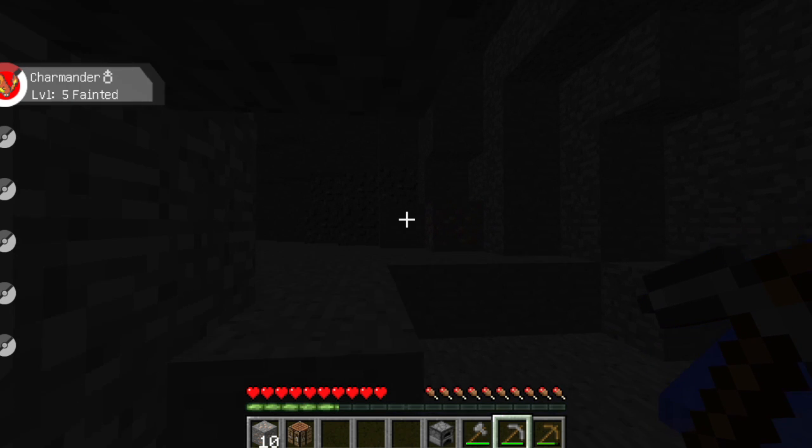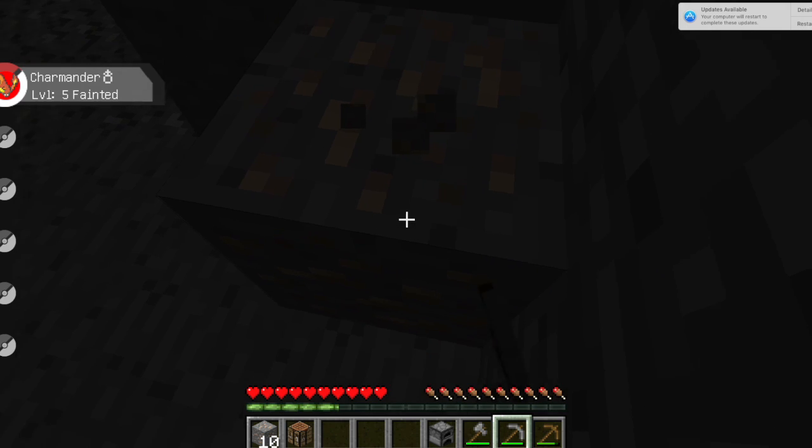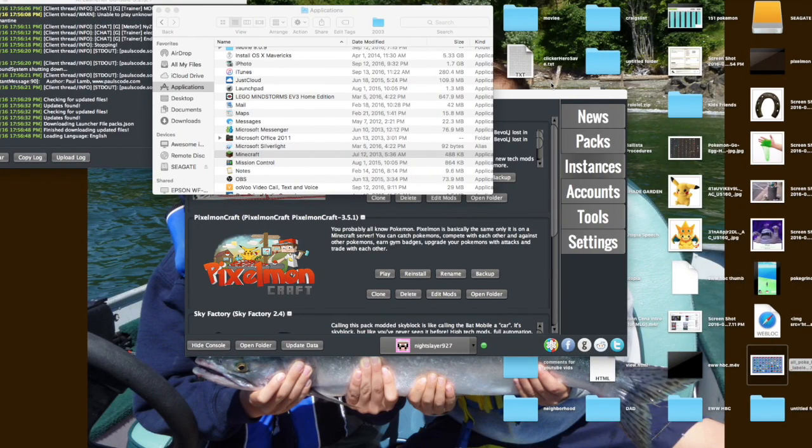Oh my god, there was some coal back there — we'll probably run into some more because coal is the most common ore. And what's this? I'm pretty sure I know what it is — it's like an alternative to iron.